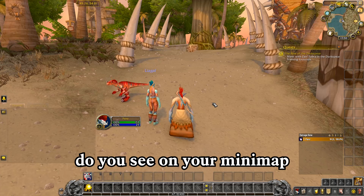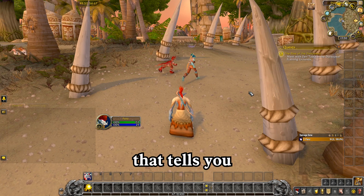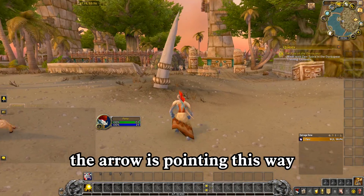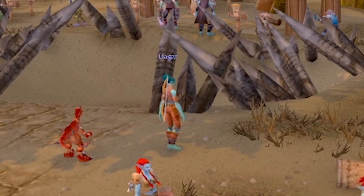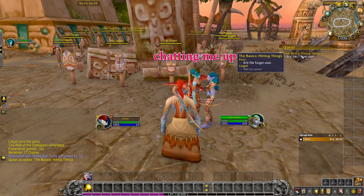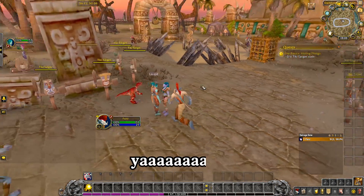Do you see on your mini-map at the top right a yellow arrow pointing in a direction? I surely do. That tells you the direction of your quest, so you can follow that if you get stuck. So I need to go right a bit? The arrow is pointing this way. Get away! Oh, excuse me, sorry! Let's not get too friendly, we haven't been introduced. Now she's just standing there chatting me up. I've got a green circle and she's just still chatting me up. It should say at the bottom 'Complete Quest'. Yay!